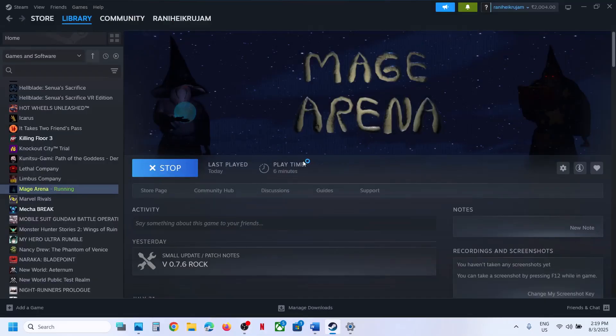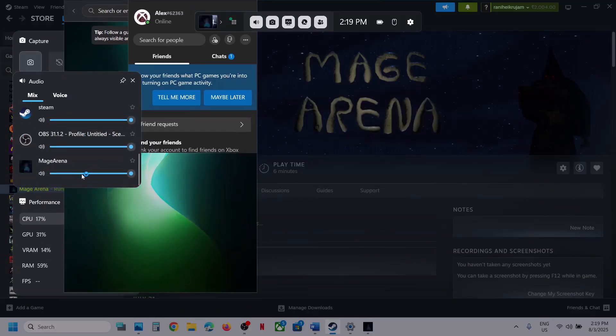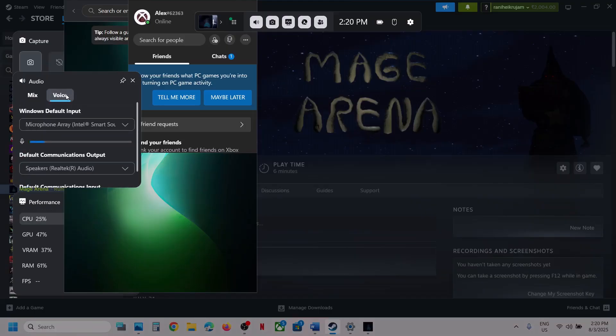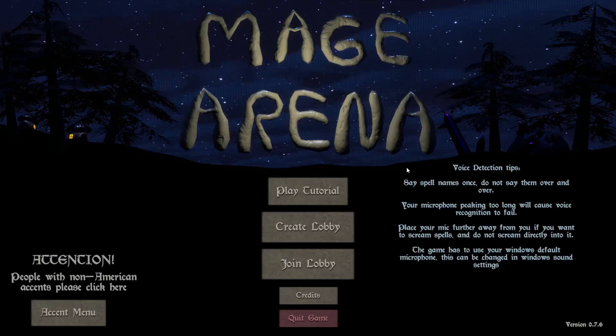Once the game is up and running, press Windows + G on the keyboard. You will see the game listed — make sure it is not on mute; drag the volume to 100. Then go to Voice and select your microphone — whichever microphone you want to use, select the right one. Relaunch the game and check.